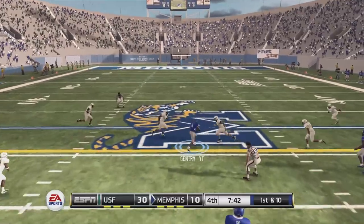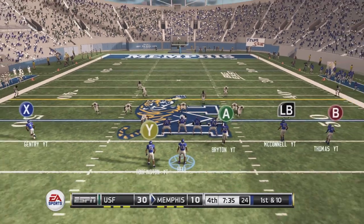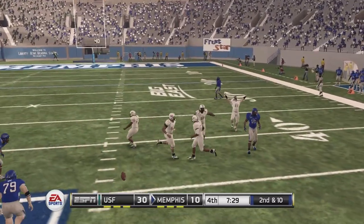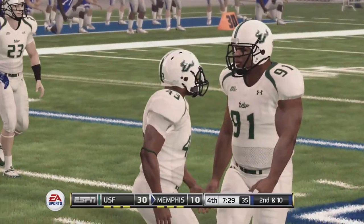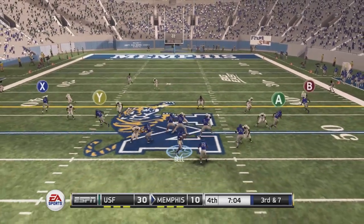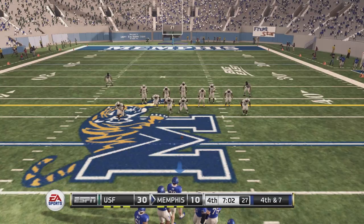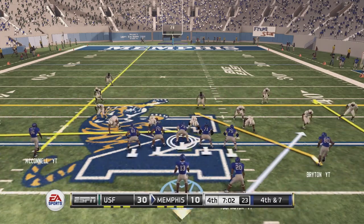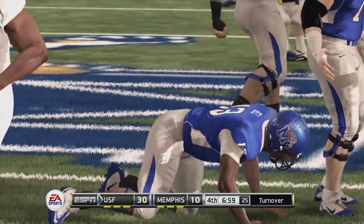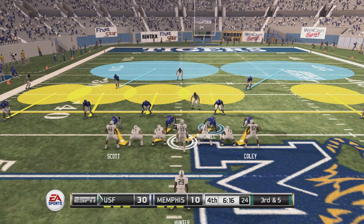Bell drops back with quarterback contain on, but still finds Jody Gentry for the completion and picks up another first down. Bell drops back again, looks right — deflected away. Third and long, a first down we simply must have — Bell looks left but it's an incompletion. Fourth and seven — we've got to go for it, we can't put the ball away. Bell drops back but freezes and the offensive line cannot hold up.